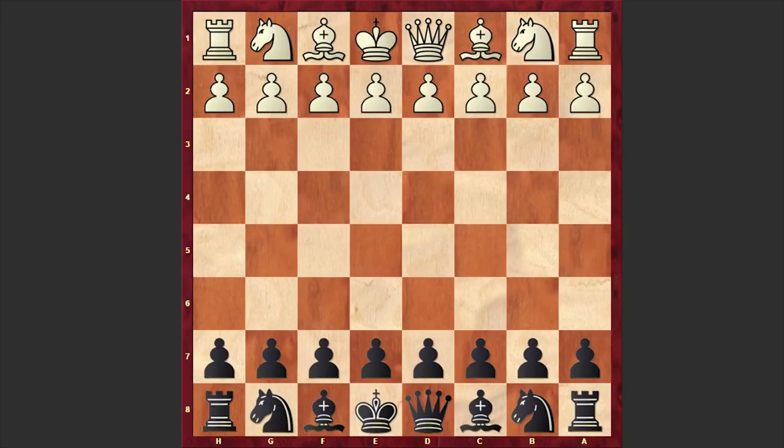Hello chess lovers, Soren here. In this video I want to share with you a brilliant attacking game played by leading German-Polish chess master Johannes Zuckertort. Zuckertort is on the black side and his opponent is Karl Mayat. The game was played in 1868 in Berlin. Zuckertort was a very aggressive attacking player whose games were usually full of combinations and sacrifices, and this game is not an exception — we are going to see a lot of fireworks.